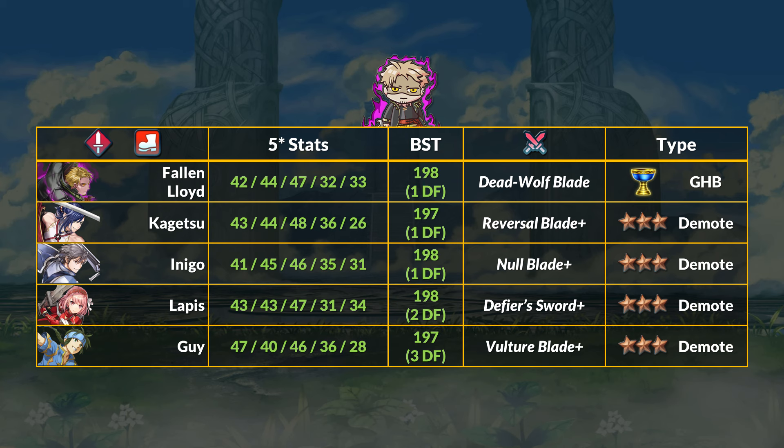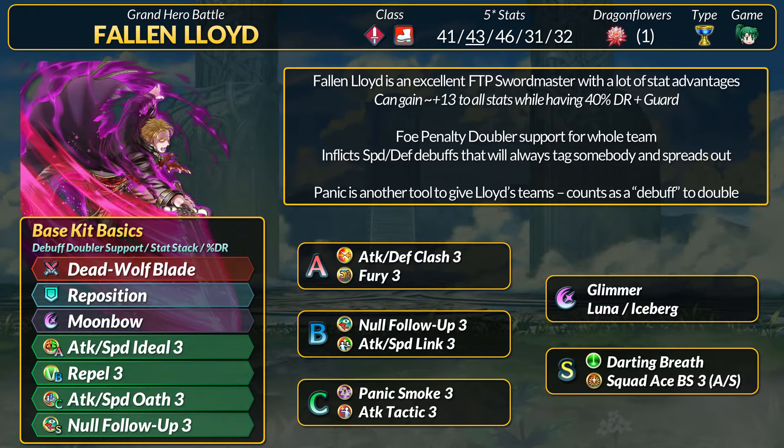I think the main difference will come down to how much ability is affected by lack of slaying — that is something Lloyd will need to play around. For general playstyle, Fallen Lloyd just needs to be above 25% health, and he's going to provide full Penalty Doubler for his team while inflicting minus 7 speed and defense debuffs. These debuffs have infinite range until it hits someone, and then spread out 2 spaces.